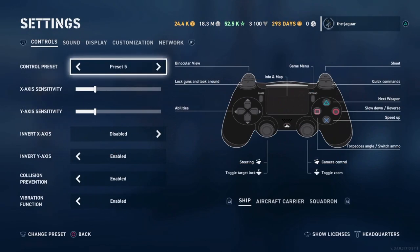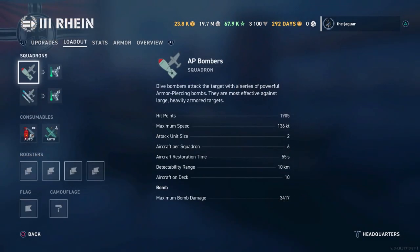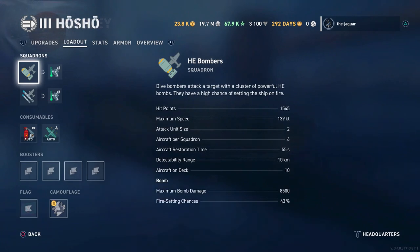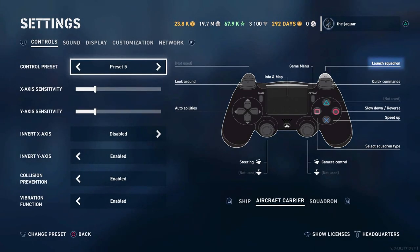Now let's go over the control settings. This is the normal controller layout for the ship, and the aircraft carrier has some changes. The important addition is R2 launches the squadron. Before you do that, use the square button to select your squadron type — torpedo bombers, high-explosive bombers, or armor-piercing bombers. There's no separate selection for AP versus HE; you get one or the other depending on the carrier's country. Germans have armor-piercing, Americans and Japanese have high-explosive bombs.